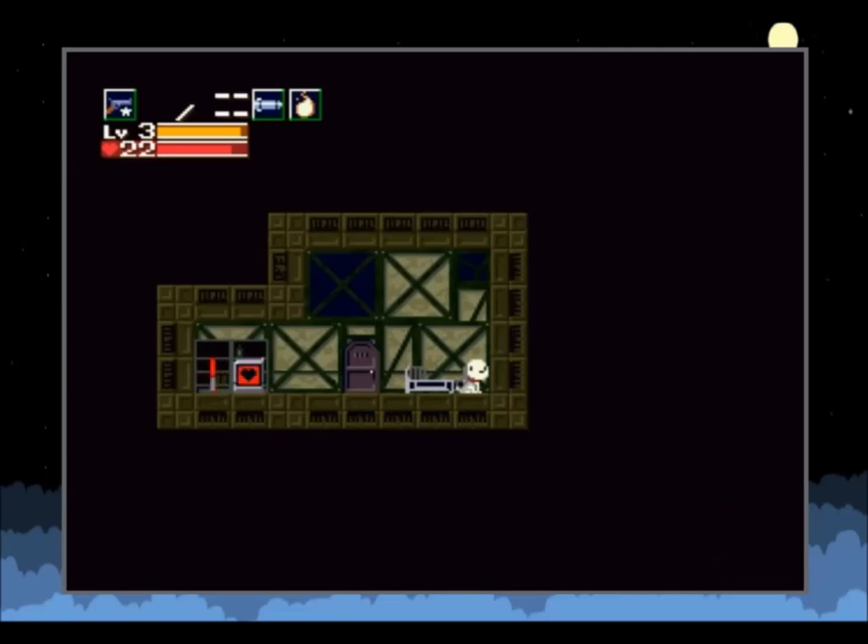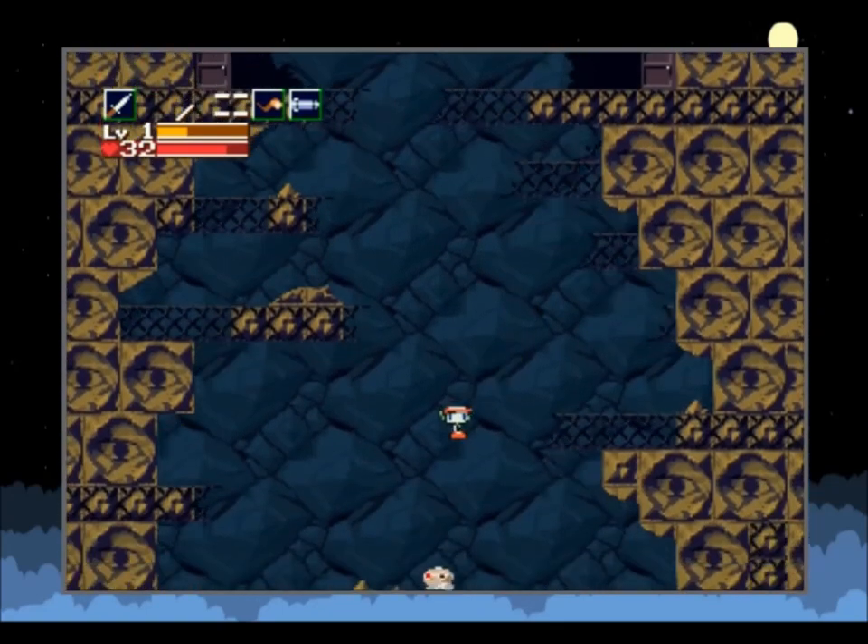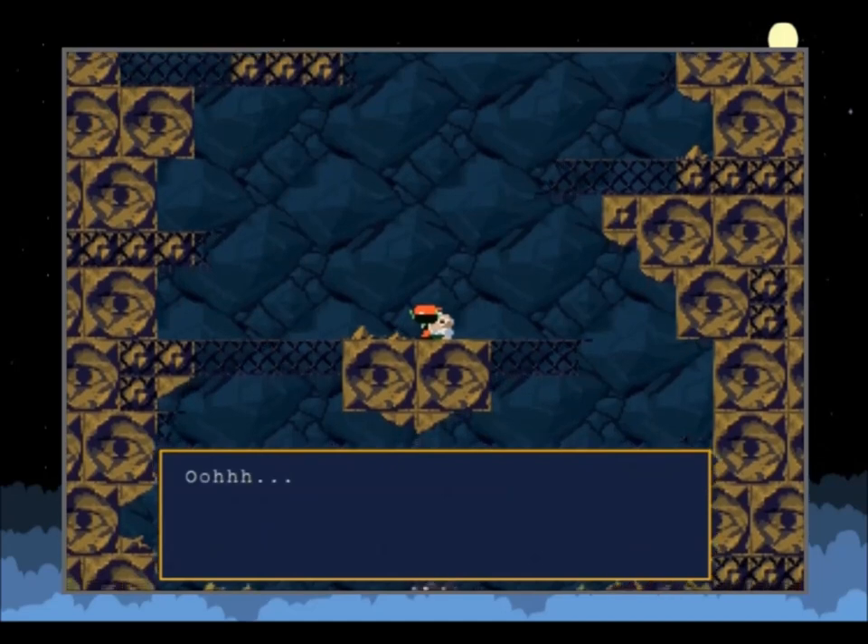I'm not gonna question it. Back in the chasm room where Professor Booster falls down, this time let's go down with him. Oh, what are you doing here?